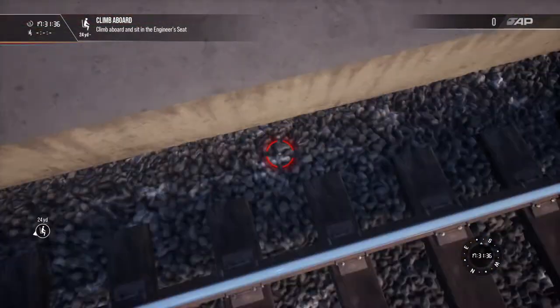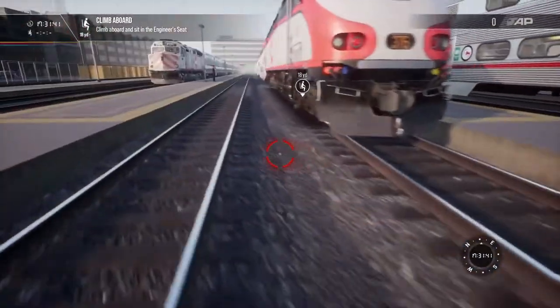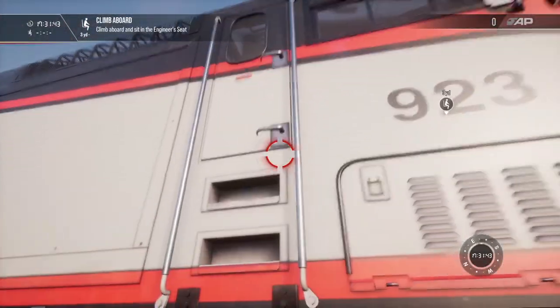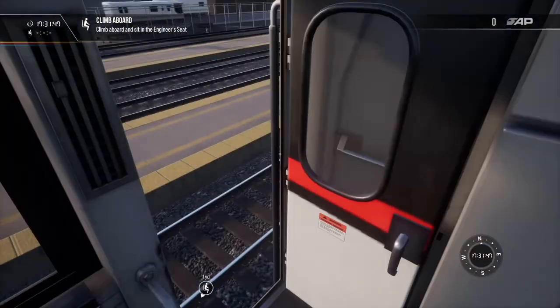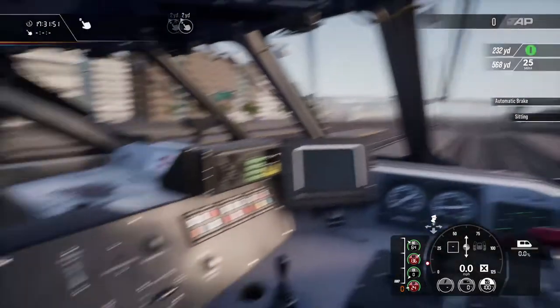Stunning model. Let's see if we can climb up — let's get in the other side. There we go, get this door closed. It's kind of loud out there, so let's take a seat and get this train set up.